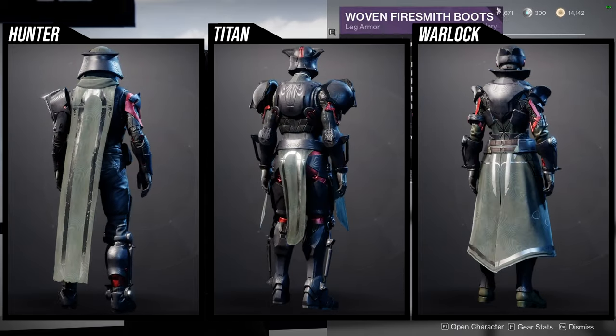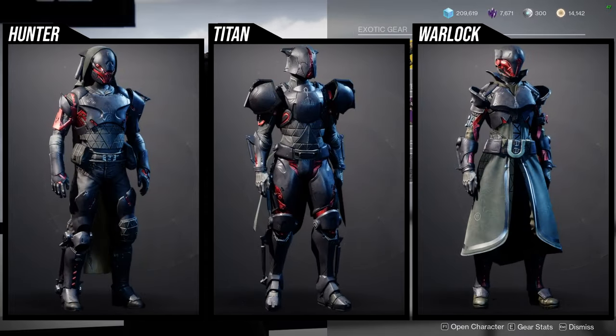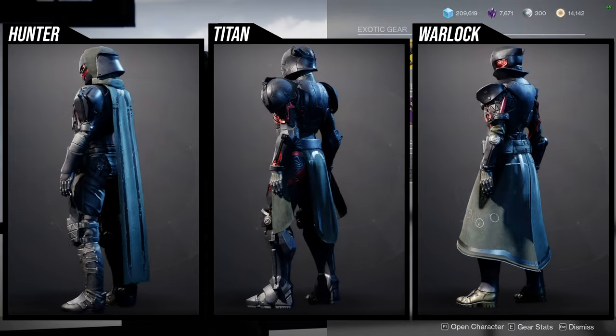Xur is in the hangar in the Tower currently selling the Season of the Forge seasonal armor, which is super cool. This is from before we had a season pass, so this was the armor you would get just from playing the season activity.